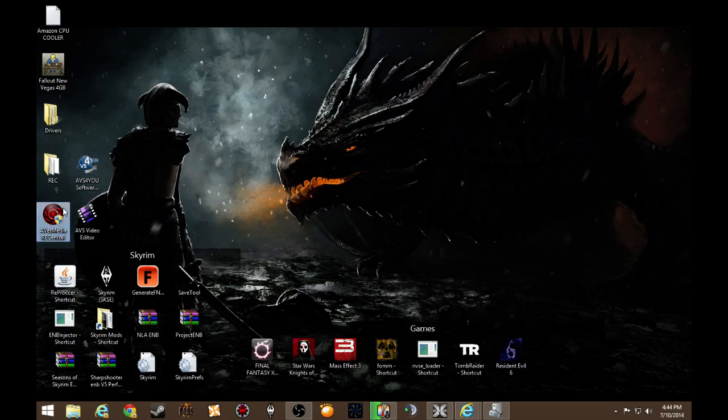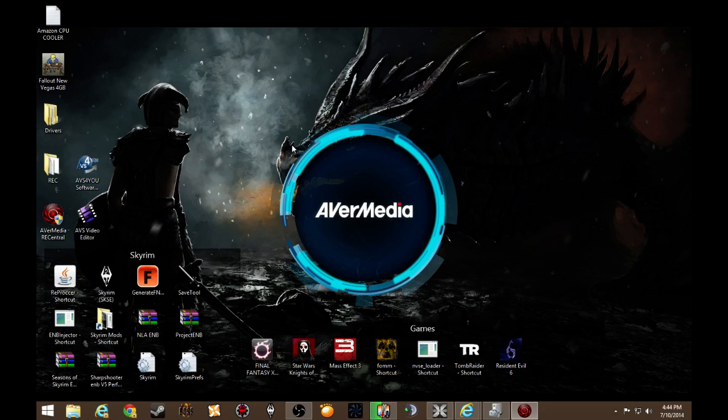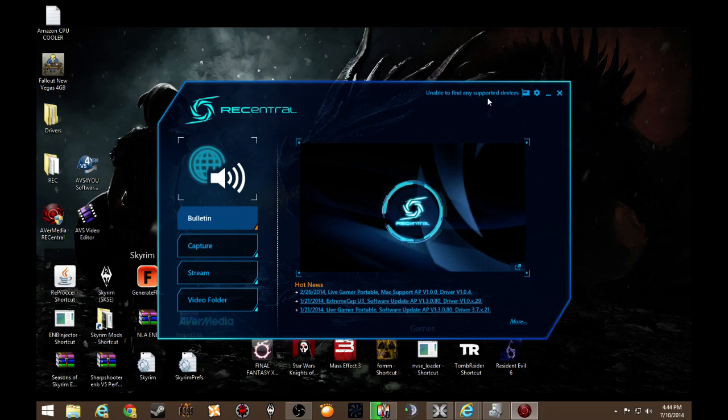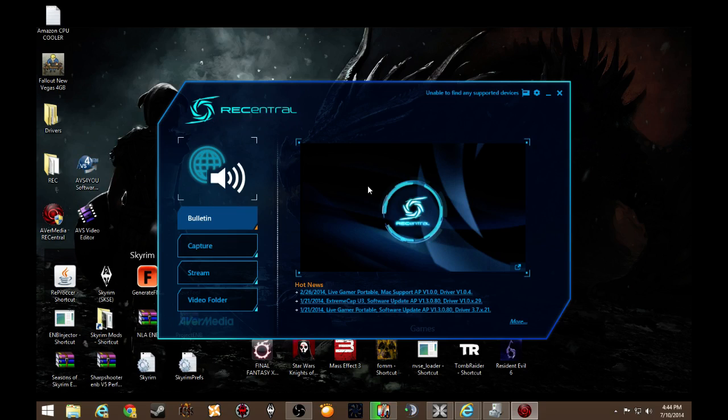I installed everything — I already got Rec Central — I ran it and it came up saying 'unable to find any supported devices.' Look at all these drivers and none of them worked. I have Windows 8.1 64-bit installed — that didn't work. I tried Windows 8 64-bit — that didn't work. I looked online and there was no help. I found one video on YouTube with a French guy saying to put it in the freezer, so he was no help. I tried to get customer support and I'm thinking: I'm spending a couple of hours on a brand new product I just bought trying to get it to work — something's not right.